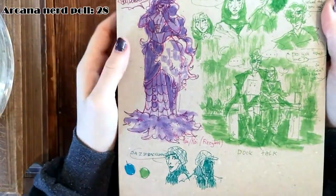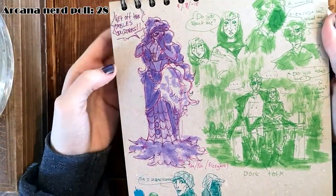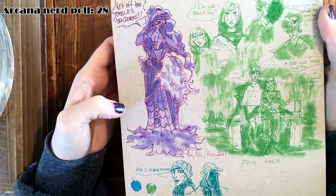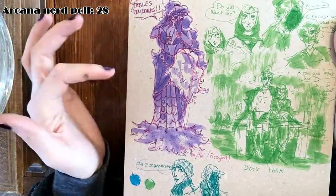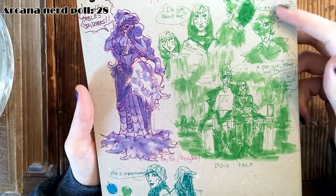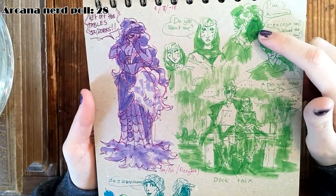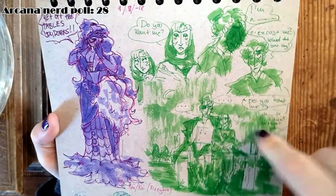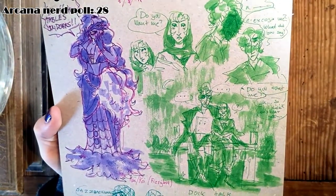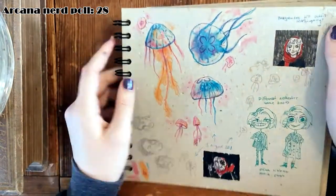Here we have Fizzy Bar from Tumblr - I did their apprentice character. I love them, they're so adorable - they're a shapeshifter between male and female and I just adore the design. This was the masculine outfit so I doodled it. And here we have that scene with the docks and Julian, very messily done - his face I messed up - but I adore the green colors you get here with the markers and Muji pens.